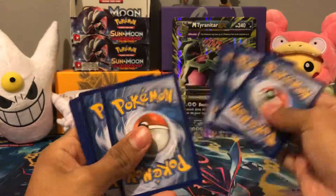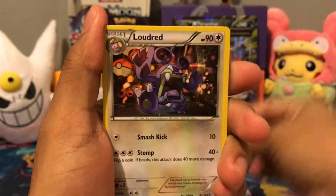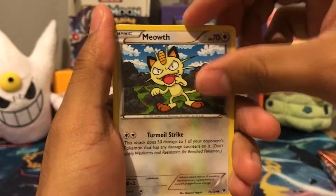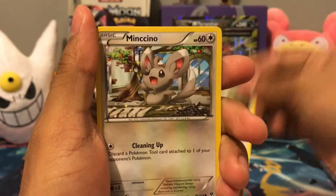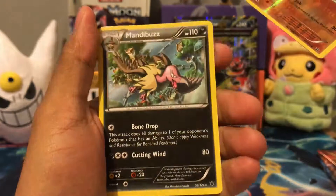Online code. Alright, we got a Wormadam, Loudred, Bent Spoon, Gaffita, Binnacle, Meowth, Whismur, Mincino. Reverse Hawlucha, and a rare Buzzwole.